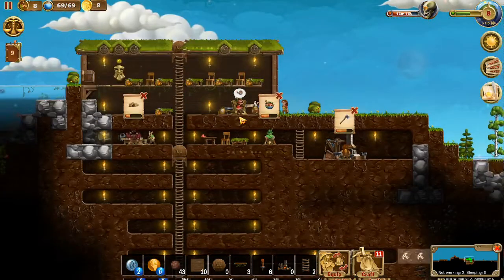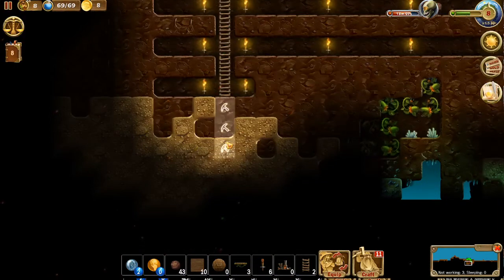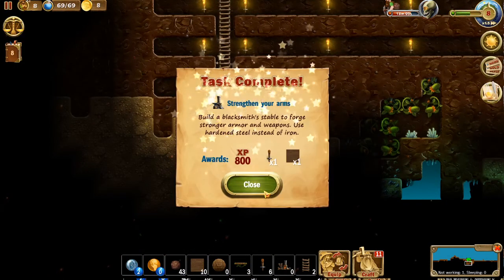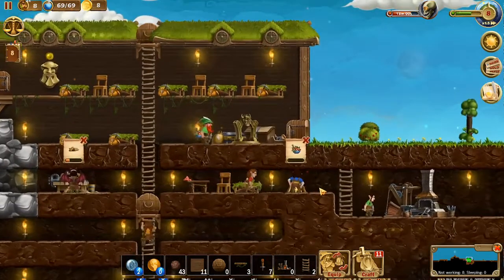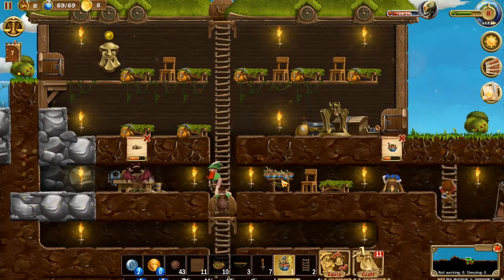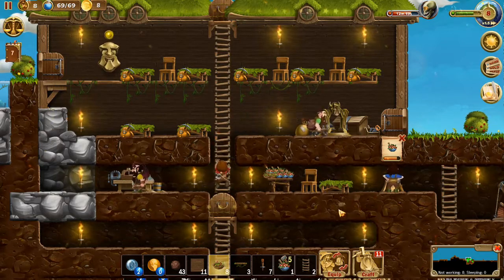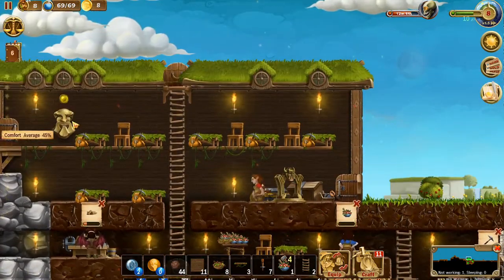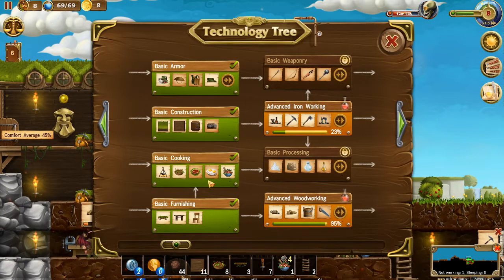Keep these dwarves nice and busy. While they're working that way, looks like we got a couple standing around, so let's have them keep delving deeper here. Get them down a little further because eventually we'll need to make our way down there. While that food's getting ready, let's go ahead and put some out. We got the cooking done as well and some of the mixed greens out for them. Overall our comfort's at 45%. Let's go check out the tech tree since we seem to be getting a lot done.